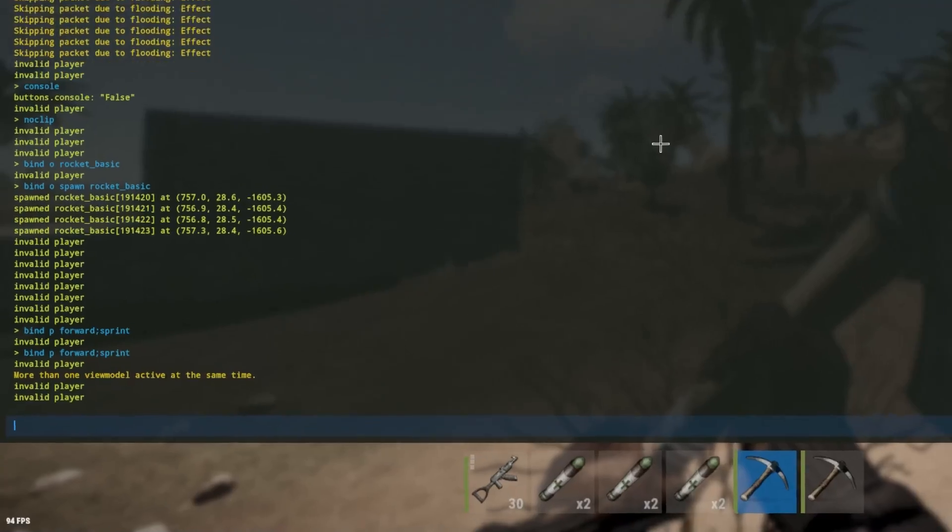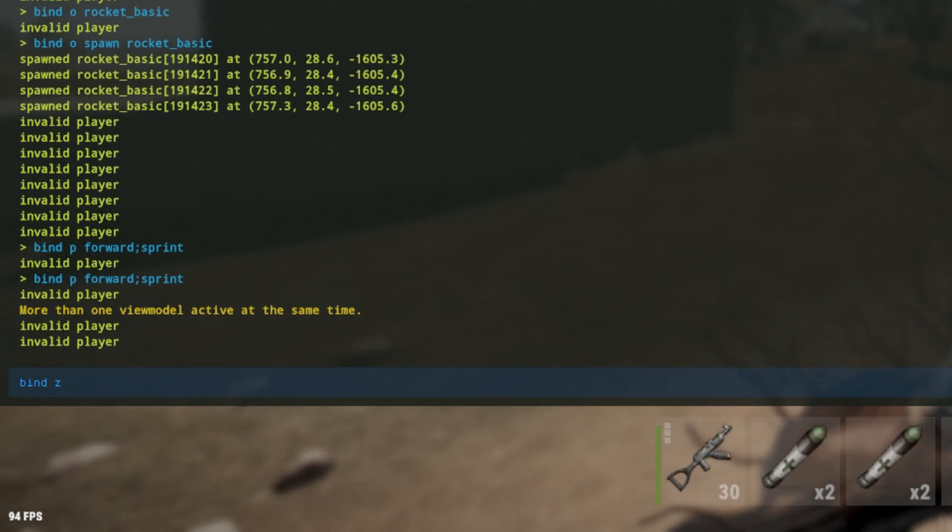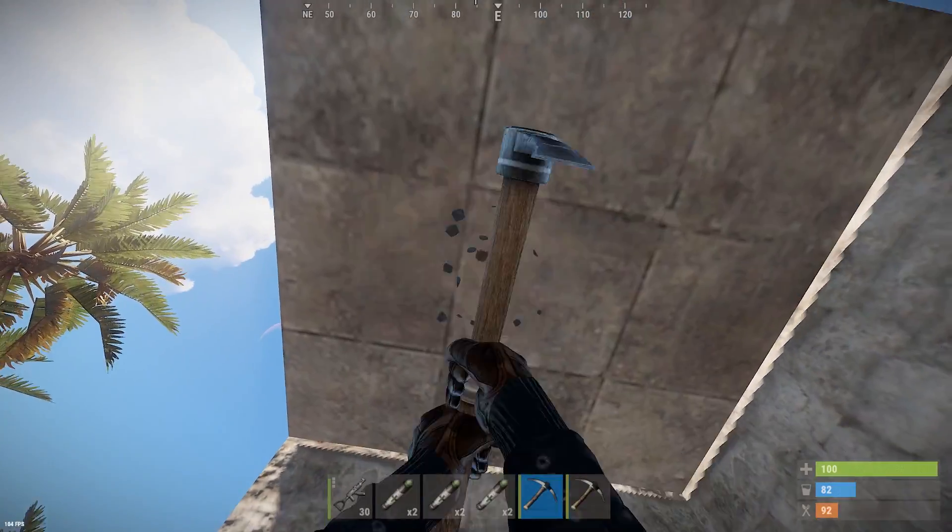So you want to put it in console: bind Z attack. And now you press Z, you start hitting.